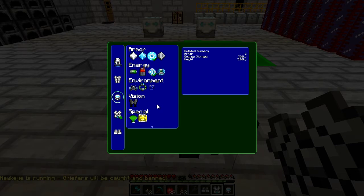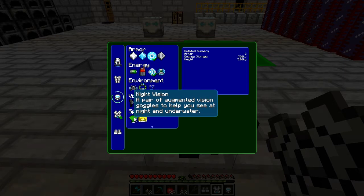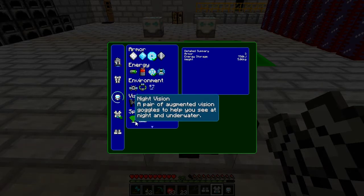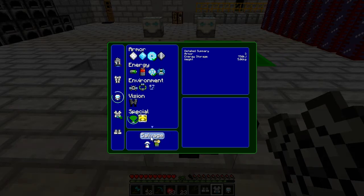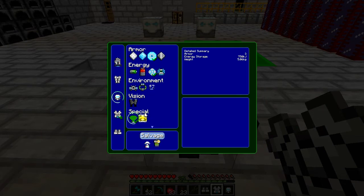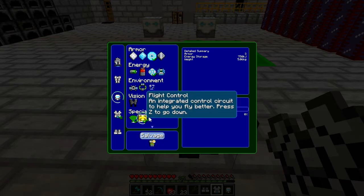Now we can go through and pick which individual upgrades we'd like for each piece of the armour. For the helmet, I'm going to start from the head and work my way down. We're going to want night vision, which allows you to see as if it was daytime if you're in a cave or outside at night. It's brilliant, but it doesn't work on space stations or on the moon - it just makes everything black. So we'll have to keybind it so we can turn it off easily. We'll install night vision, a hologram emitter, and a control circuit. Also flight control - we're going to want that to make flying easier, best used in conjunction with the jetpack. So we'll install that as well.